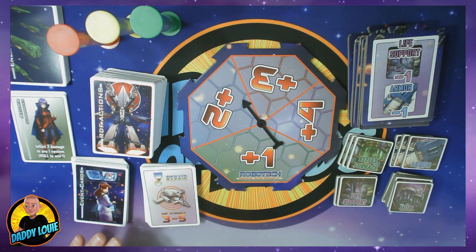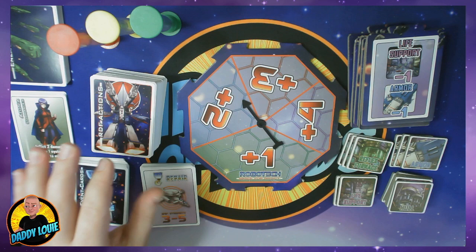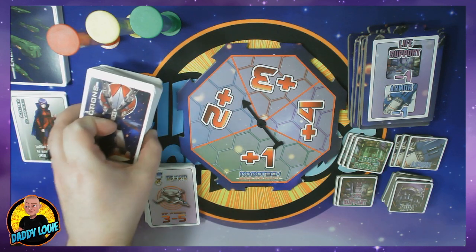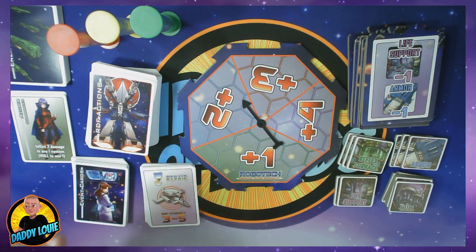First let's talk about the cards. There are three main card types that you're going to use during the game. First you have your RDF actions — these are for the Robotech players. You're going to take this giant stack of cards, shuffle them up, and then divide them evenly among the amount of players that are playing as Robotech players.